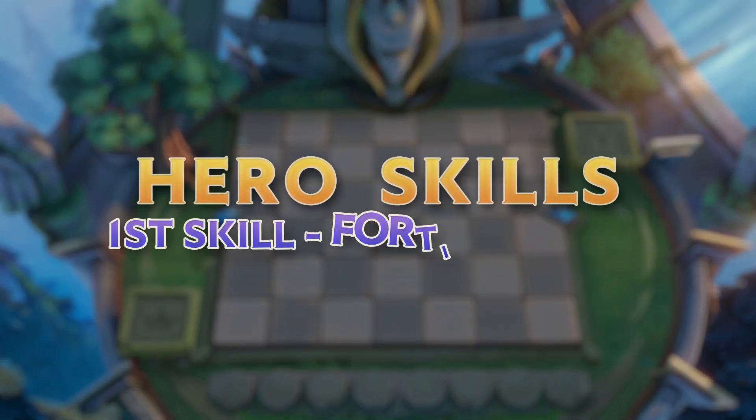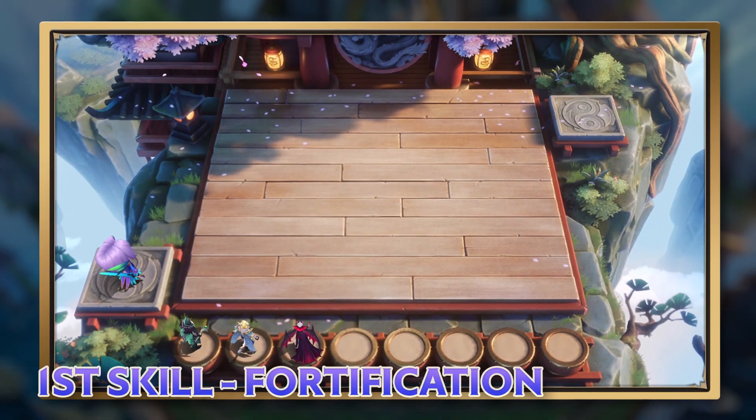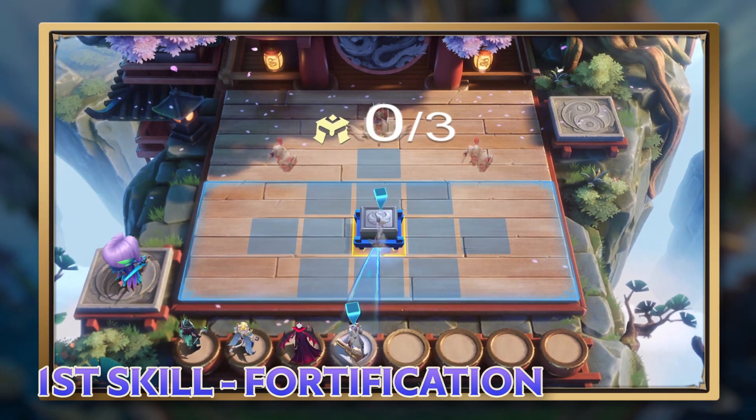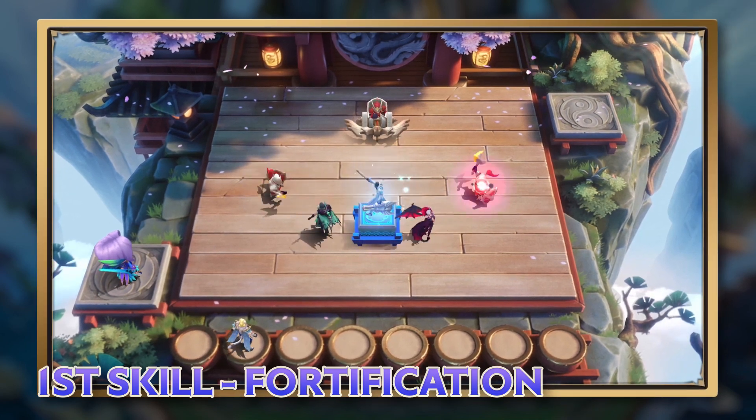Hero Skills. First skill: Fortification. At the beginning of each round, Ling creates a raised platform at a random tile on the field. You can drag a hero to the platform, granting the hero invincibility and extra attack range.